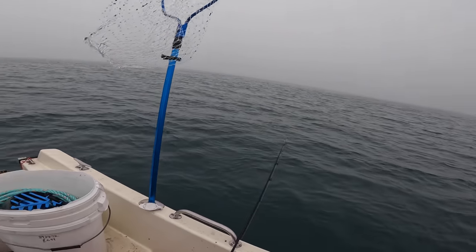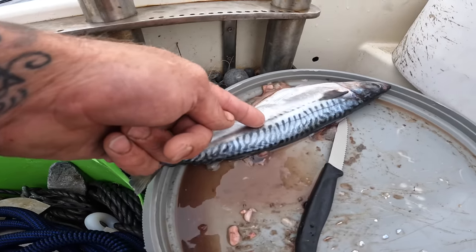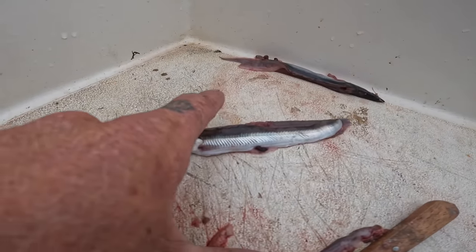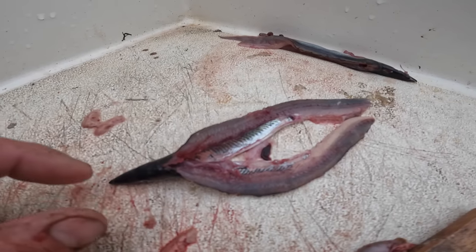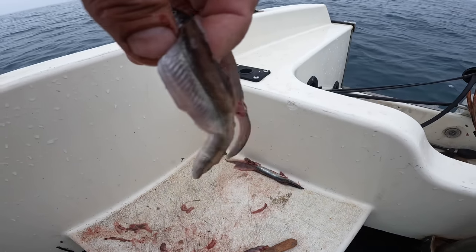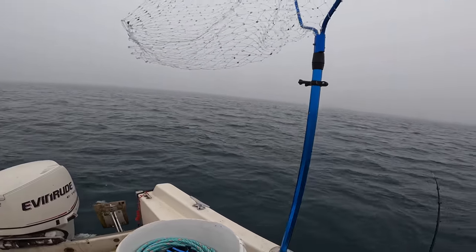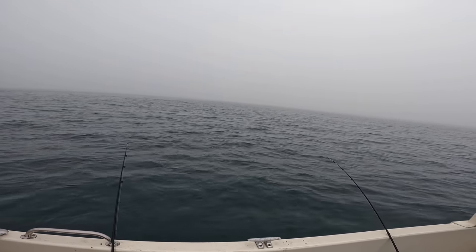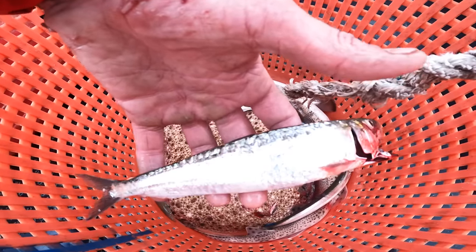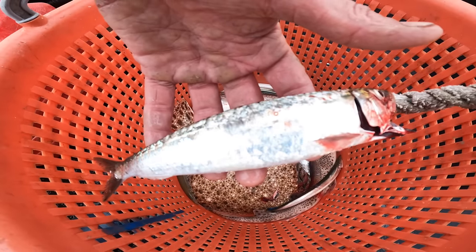I'll give you a run through of the bait I'm using. I'm using mackerel, just slicing into fillets and cutting the belly to use the silver bit. I've also been feathering up some sand eels - I flapper them by taking out the backbone, taking off the tail, then hooking them through the top of the head. That is a fantastic turbot bait - you can see it flapping around, that's definitely going to attract turbot. We've also been catching herring, which is what I caught that turbot on.